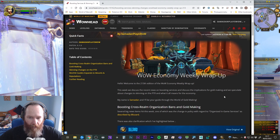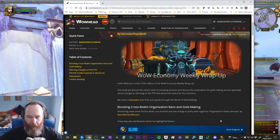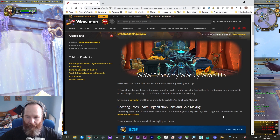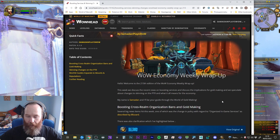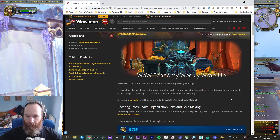Here we are at the 213th edition of the Wowhead Economy blog — it's really been going strong. This week there are a couple of really big news items. One doesn't really affect gold making per se, and that's the announcement of cross-faction dungeoning, Mythic Plus, and all that in 9.2.5, which is music to my ears. This is what I've always wanted in a PvE scenario — players being able to choose who they play with. The overwhelming response has been really positive with that, so gold making aside, that is a fantastic piece of news.